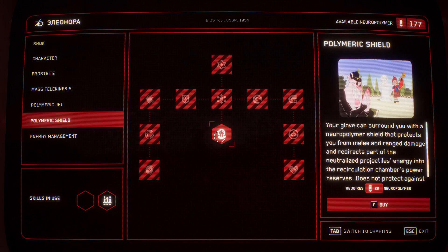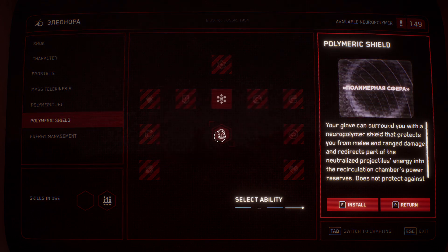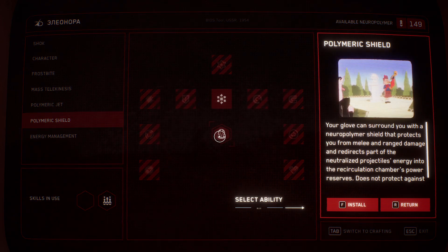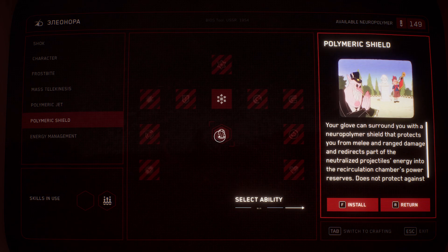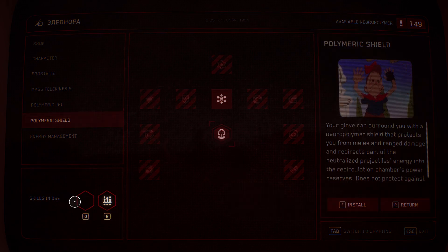We're going to get polemic shield — your glove surrounds you with a polymer shield that protects you from melee and ranged damage, and redirects part of the neutralized projectile's energies into the recirculation chamber's power reserves. This is a good one to get.